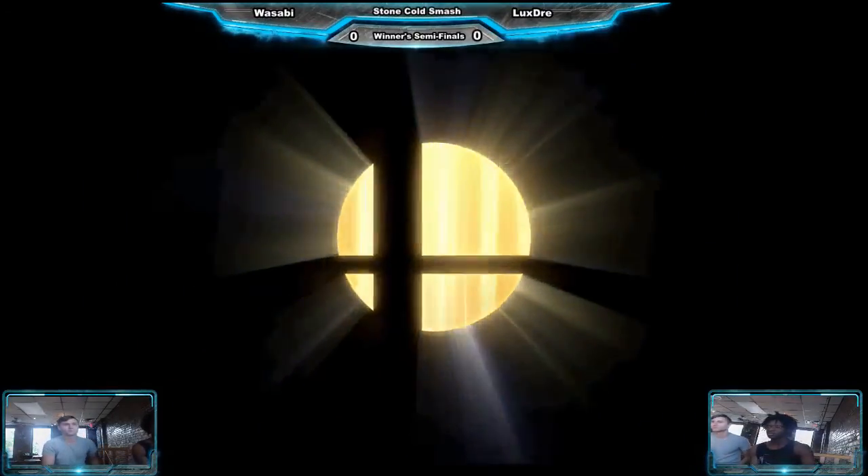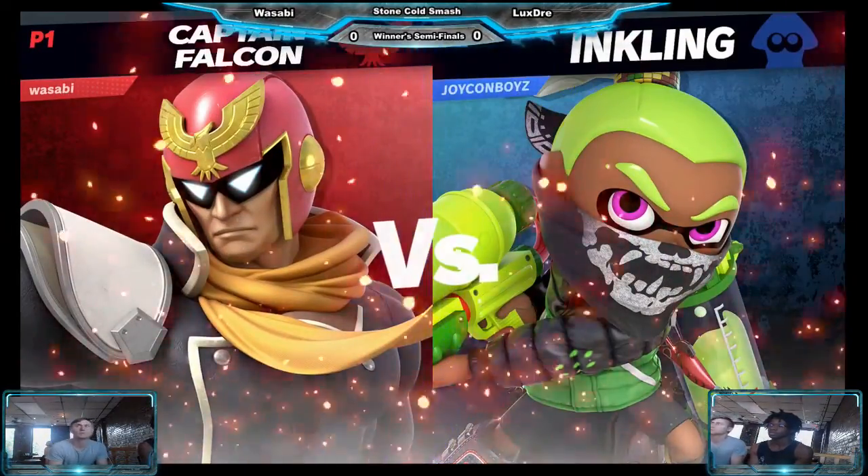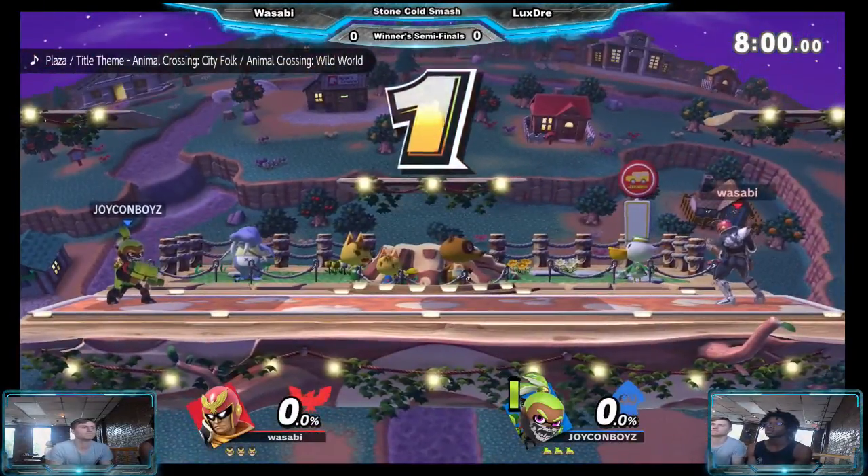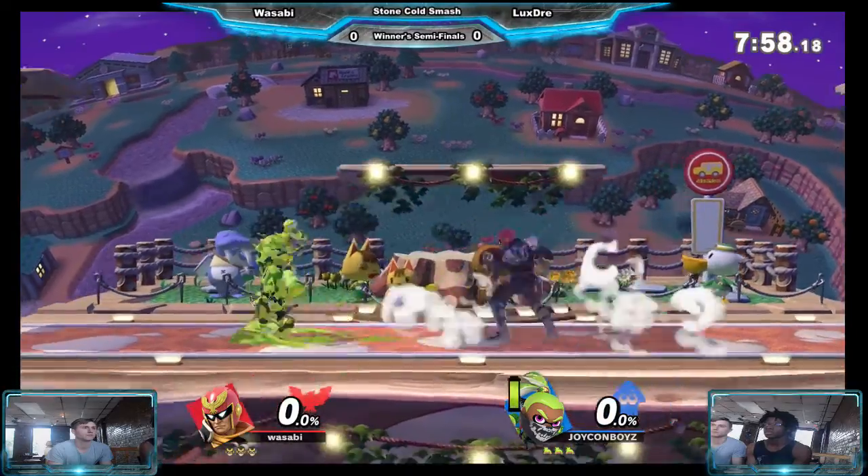Alright, here we go. Sticking with the Falcon — he got the win last against Taddeo. LuxeGrey is sticking with his tried and true Inkling, has been his main since the game came out.